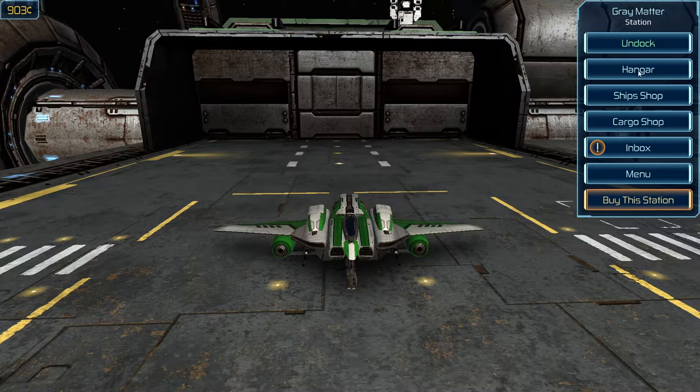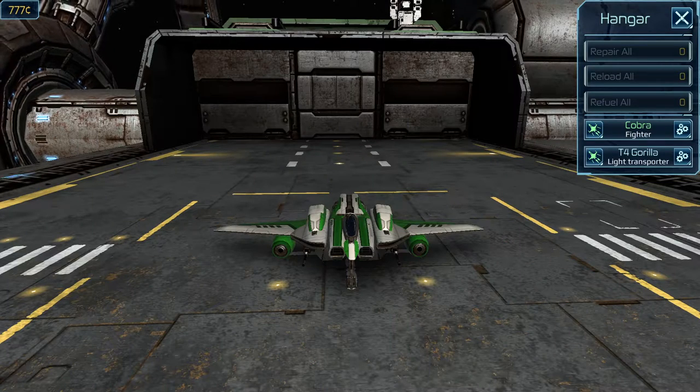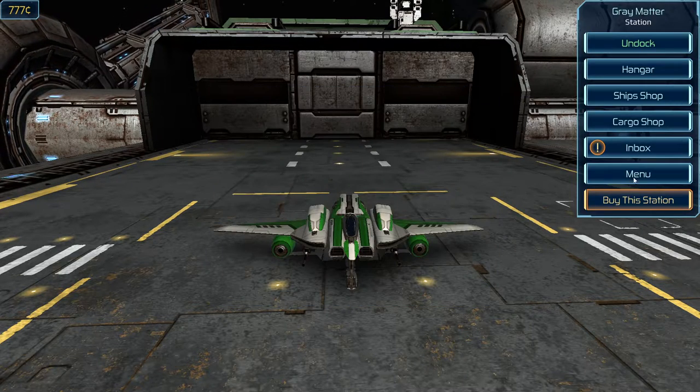So we want to refuel — we already did. Repair all, that's going to be important. I haven't had a chance to do that yet because it's so expensive. And since we're going somewhere else, let's see what they need. Menu, map.